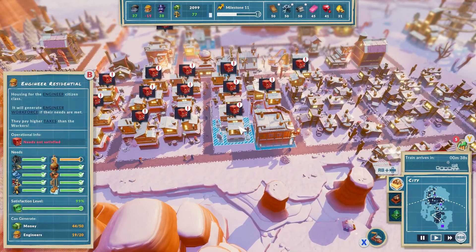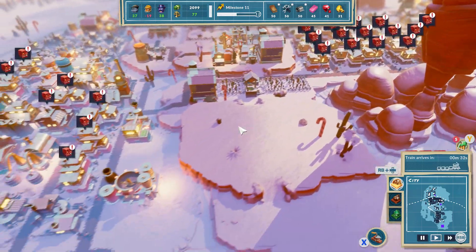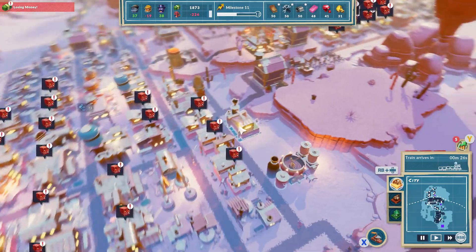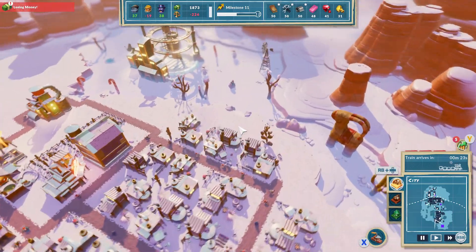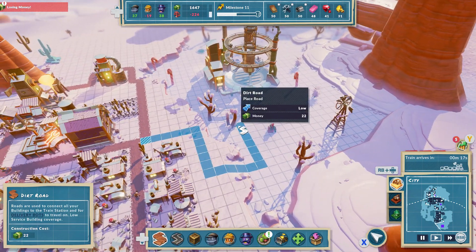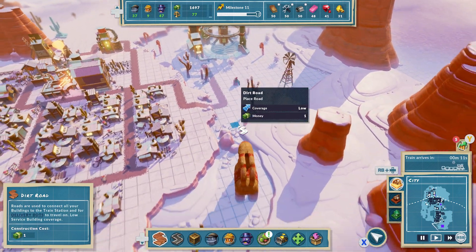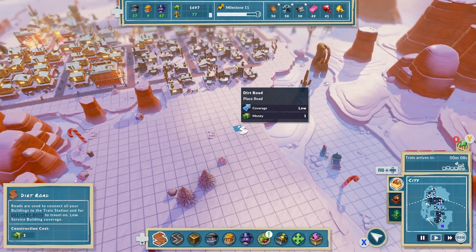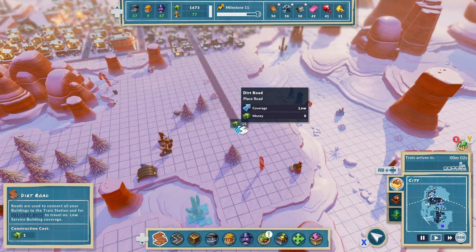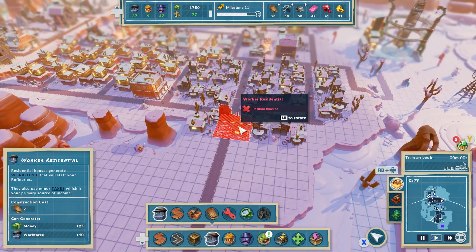They still want more moonshine - they're just alcoholics, what can you do. I'm losing money again, I seem to always be losing money like this. Can we expand it? The workers never seem to whinge. But yeah, we've got loads of land this way - build a nice long path and then workers.